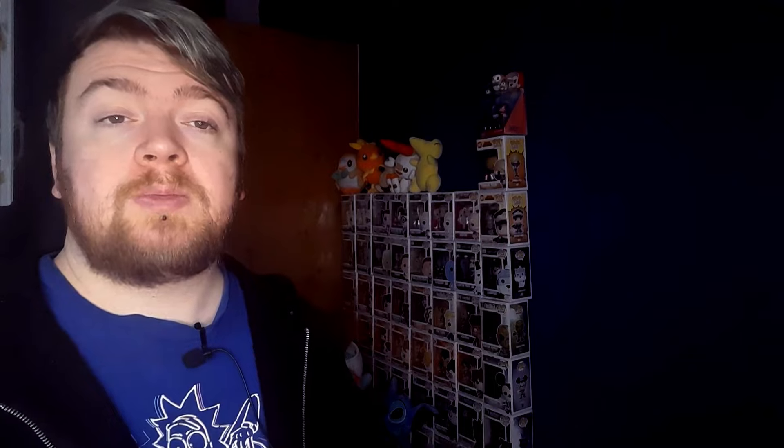Now let's go on to the artifacts of the deck. There are seven in total, but five of them are mana rocks. I'll be going over two — Dream Thief's Bandana and Chaos Wand. Chaos Wand is a weird card to see in this deck; I'm not the biggest fan of it and I've always ended up taking it out of decks. But that new card — Dream Thief's Bandana — is absolutely amazing and will probably be played in a lot of decks. I like that card very much.